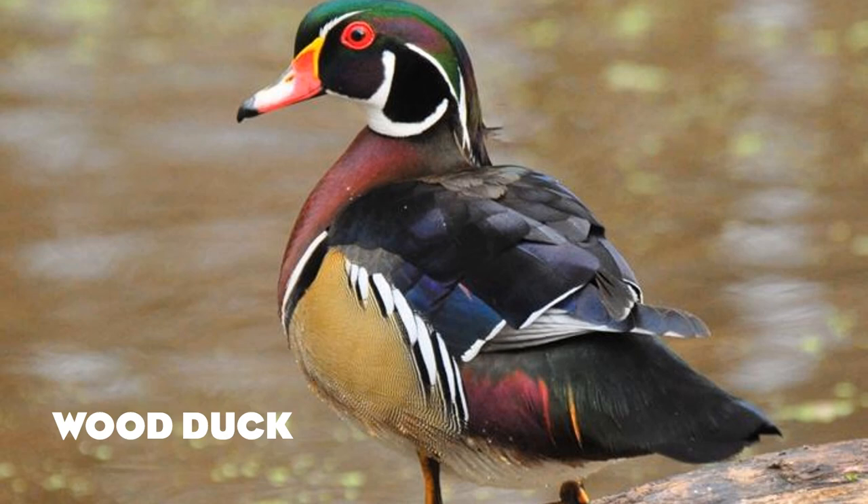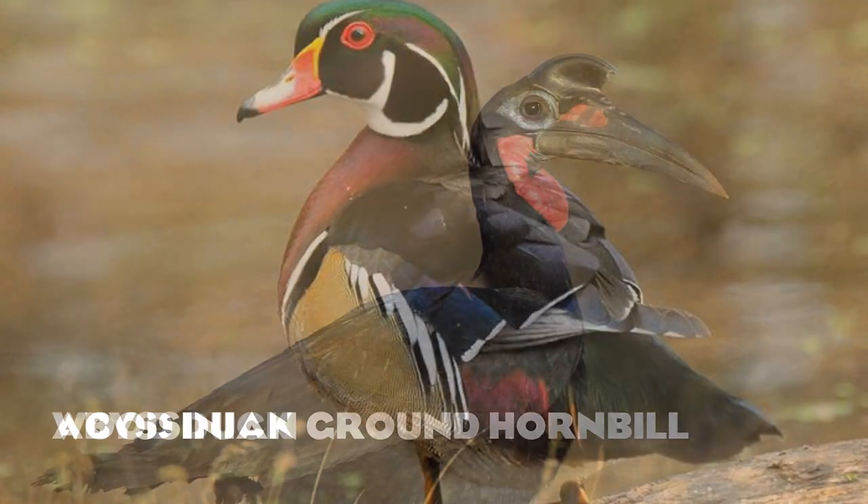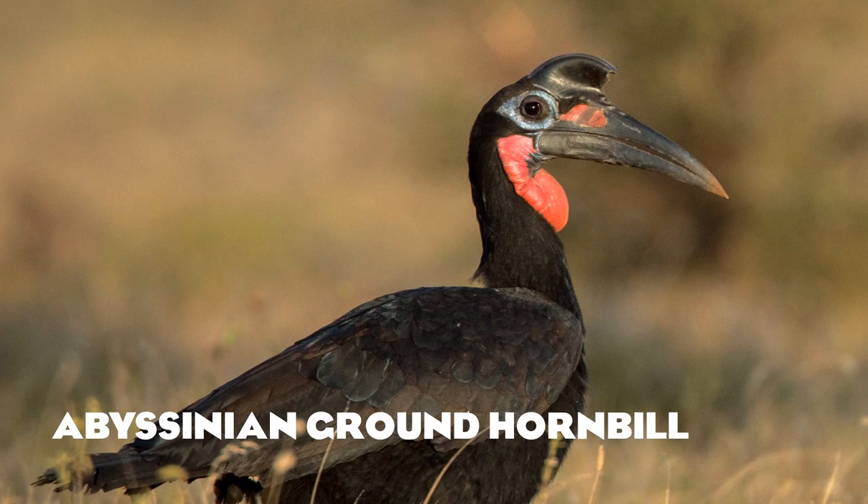The Abyssinian or northern ground hornbill is the sister species to the southern ground hornbill, which is further up the list. Differences between the two include the differently shaped casque on their heads — the casque is basically the crest of a hornbill — and Abyssinian ground hornbills can have more blue skin around their faces rather than red, though they do share a bit of both.